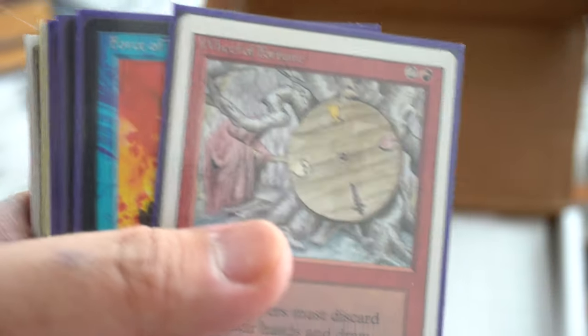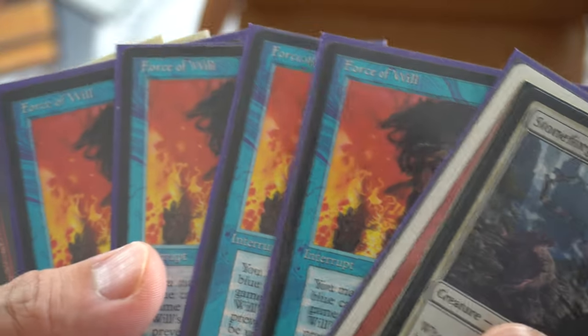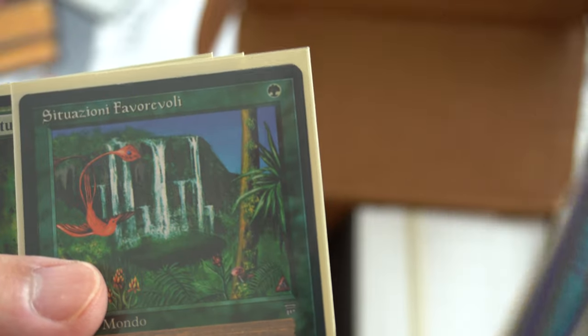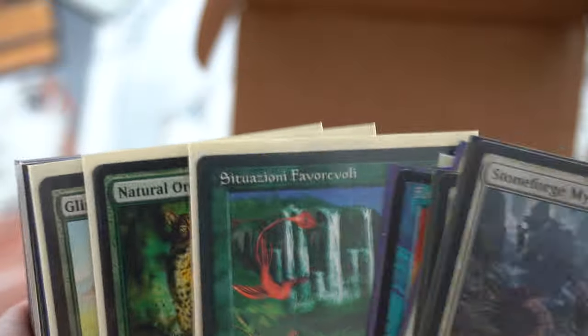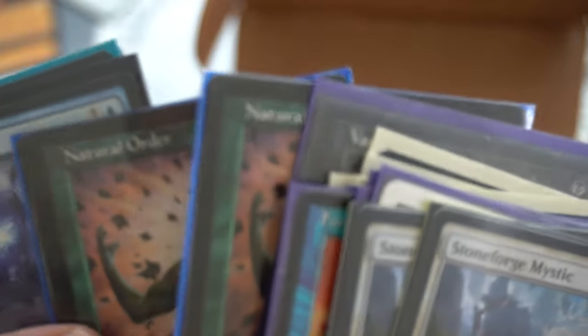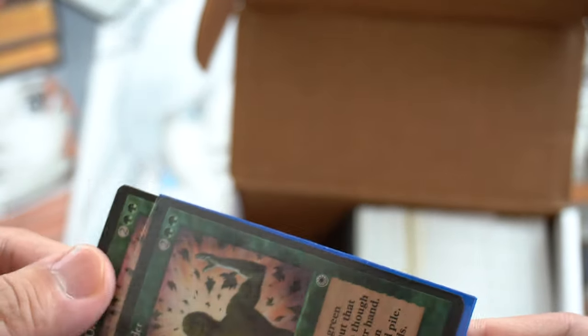Wheel. Force of Will — a playset, yeah, a playset on camera. Blood Moon foil. This is Italian — I thought this was Legends. Natural Order. Glimpse of Nature. Vampiric Tutor. There's a card in the sleeve — actually, there are two Natural Orders in the sleeve. So I have to actually unsleeve it all because I don't know what's in there. He didn't even give me a list, he just gave me a photo.